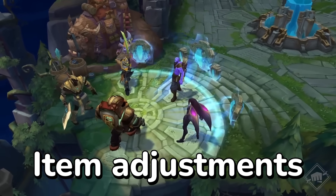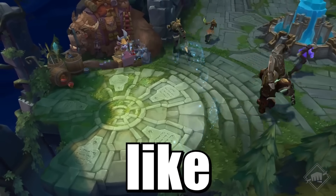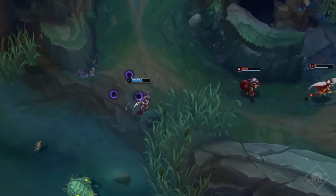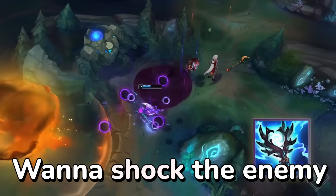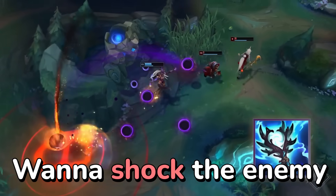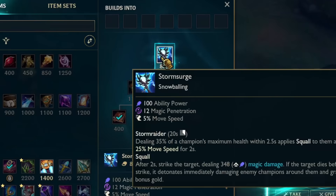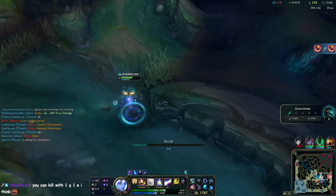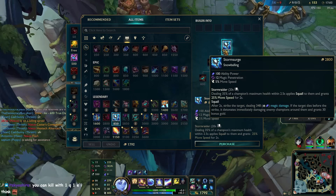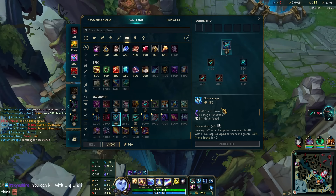As in years past, we've made some item adjustments for this new season — like a lot of adjustments. For example, the new Storm Surge for those AP assassins and burst mages who really want to shock the enemy. This is the moment of truth: this is the item that is apparently super broken on Lux. Once you get two items, you just kill everyone. Let's see.